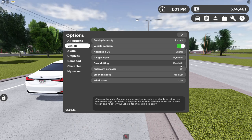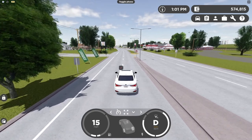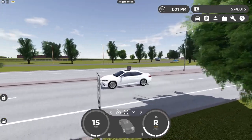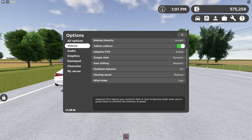The next setting is gear shifting. The options are realistic and arcade. With arcade, if I go into drive and then reverse or brake, I automatically go into reverse. I'd say the best setting for gear shifting is realistic.